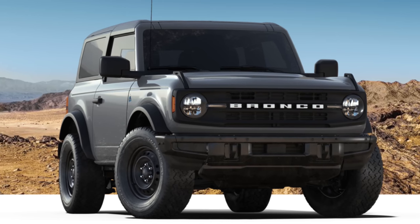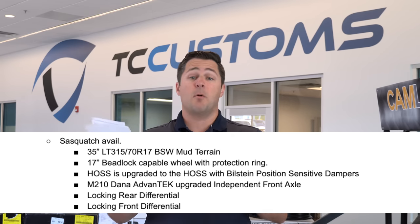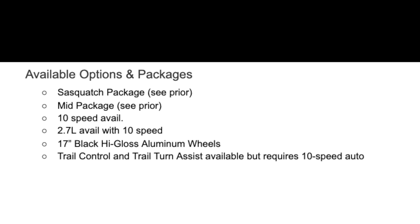The Black Diamond comes with seven GOAT modes and a standard locking rear differential. It's a much more off-road-centric trim level — designed for getting nasty and dirty. The Sasquatch package and Mid package are available but not standard. The 10-speed automatic, 2.7-liter, and a 17-inch high-gloss black aluminum wheel are also available options. Trail control and trail turn assist require the 10-speed automatic.